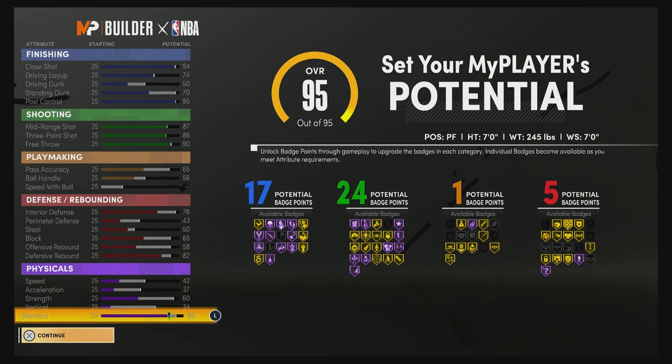For your playmaking you'll have a 69 pass accuracy and a 60 ball handle. For defense and rebounding you'll have an 82 interior defense, a 47 perimeter defense, a 54 steal, a 69 block, a 62 offensive rebound, and an 86 defensive rebound. Your physicals at 99 overall with the gym rat badge would be 50 speed, 45 acceleration, 68 strength, 42 vertical, and 94 stamina.